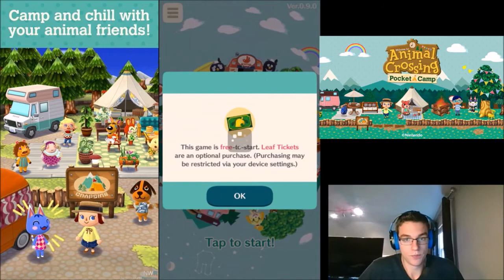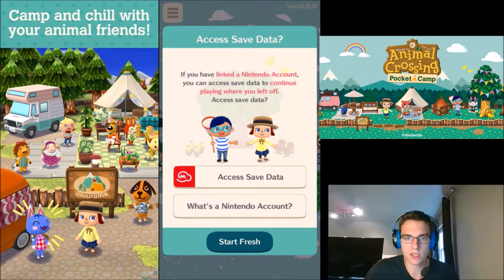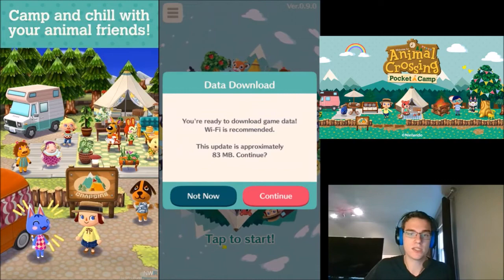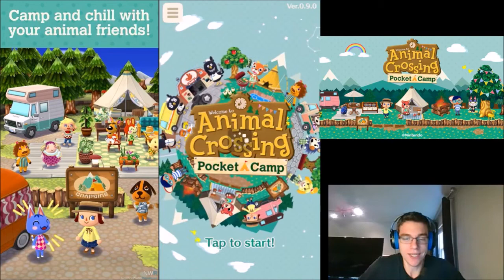Looks like it's going to load here a minute. Let's start fresh. Yes, please. It is going to download 83 megabytes — I will hit you guys back when it is done. Alright, so we are good to go. It says complete. We're ready to play. Music gets a little louder, it's getting hype. Animal Crossing Pocket Camp, here we go.